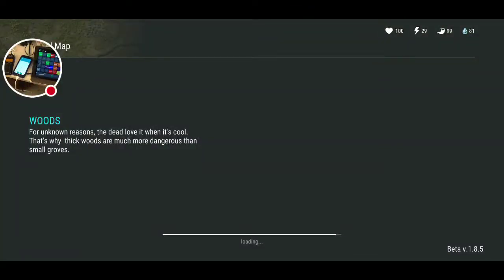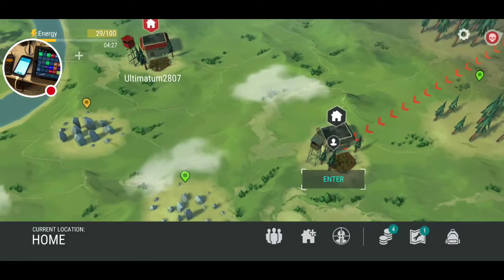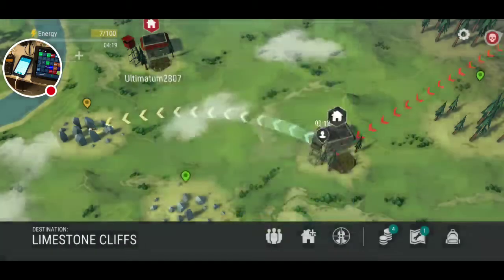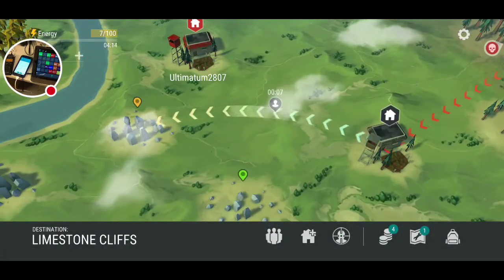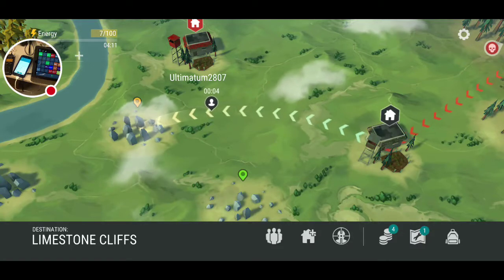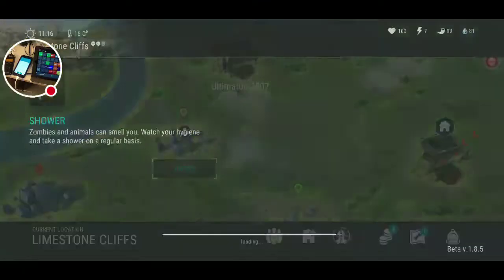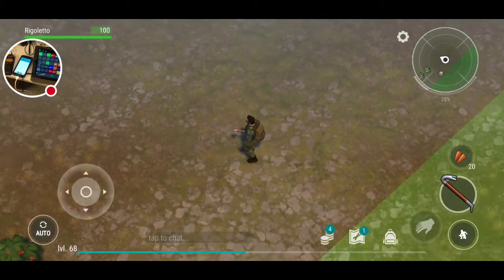I'll show you how this auto farming has been working for me — it'll make it a lot easier for you guys to start playing this game where you don't have to spam buttons all the time. So we're going to go over here to the intermediate level; I saved up enough energy. We're going to do some rock mining and also some iron ore, but I'm really low on rock — that's one of the things I've been ignoring for a while.